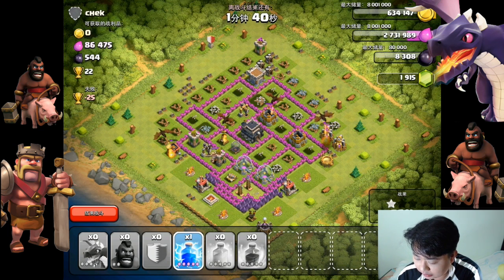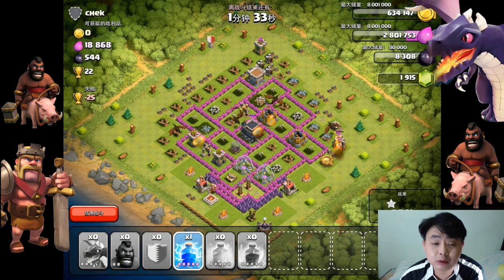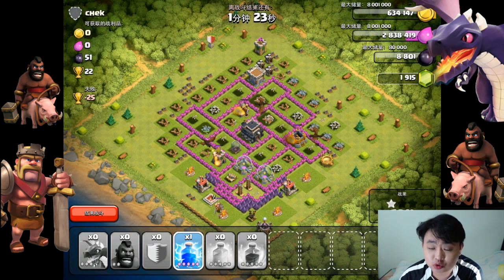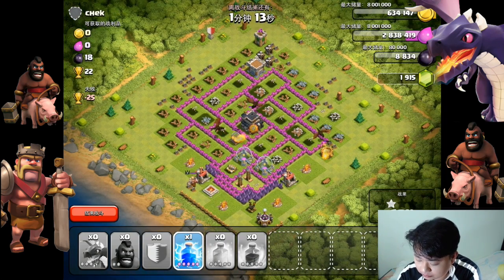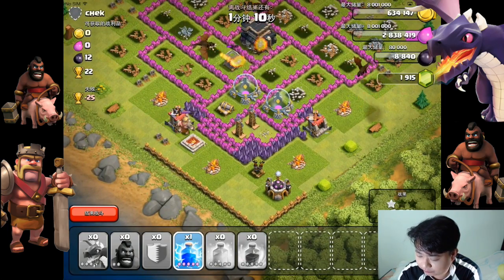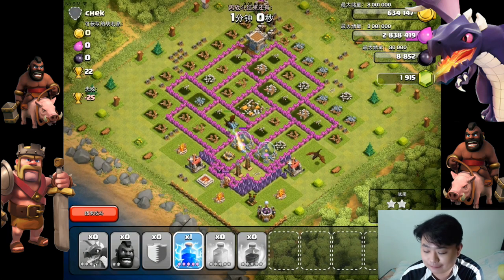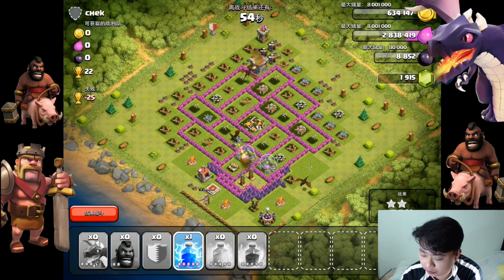Left with 186,000 elixir, one more elixir collector to go. I know this is a little bit of a waste of elixir to build the dragons, but if you encounter a base where the air defense is weak, you can use hog riders and dragon attack to destroy it with a very high chance of 100% destruction. There's one more air defense at the bottom I didn't realize. I've already gotten all the resources, so I'm going to fast forward this battle.